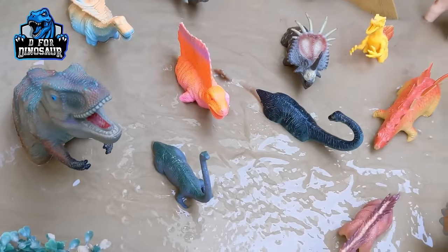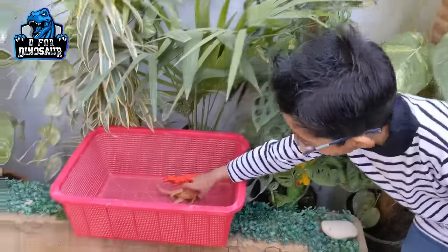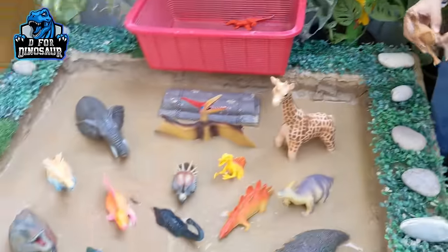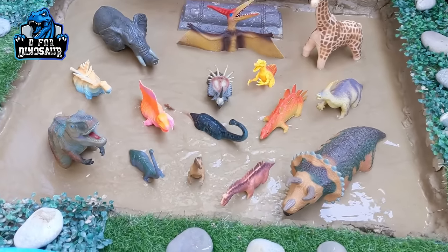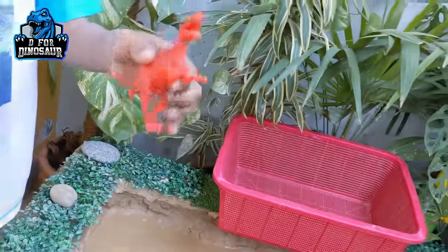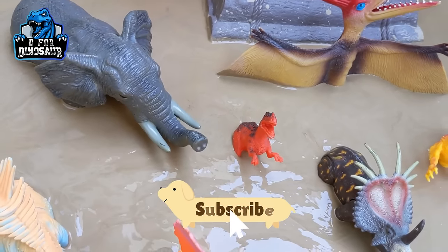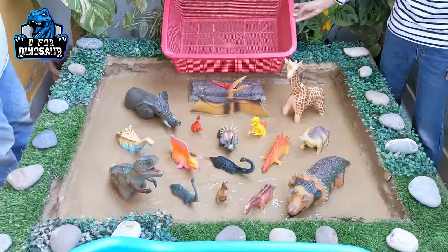We now have only two more dinosaurs left. Zayan has chosen the Dilophosaurus, another carnivore dinosaur, and places him. Then Shiraz picks up the last one — a Velociraptor — and places him in a lovely spot near the elephant and the Centrosaurus. We have now arranged all the dinosaurs in the mud ground.